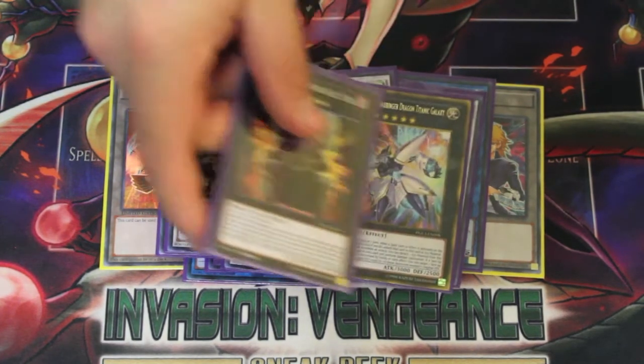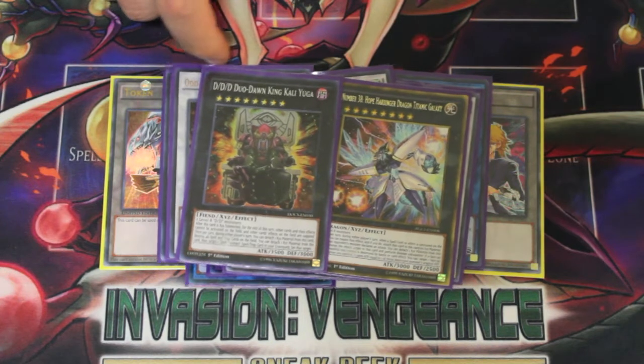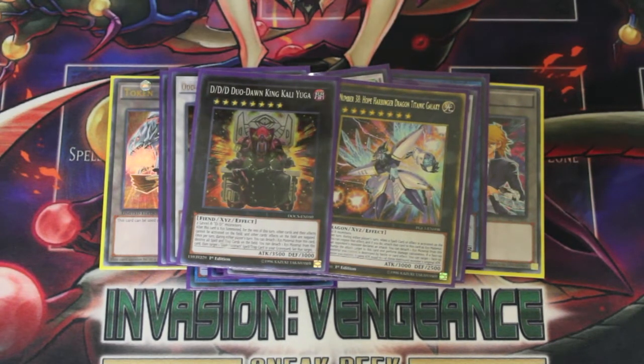I still play the two rank 8s: Hope Harbinger and Number 23 Lancelot — Kali Yuga is just a staple in the deck, it negates all card effects on the board. Hope Harbinger negates a spell and redirects attacks — it's always good and he's a 3000 ATK stick.